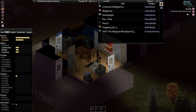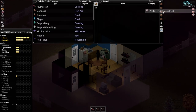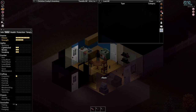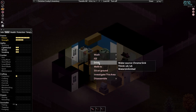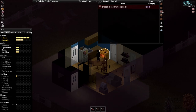We're thirsty, feeling sad, and could eat. Let's get the pasta off the floor, put it in the oven, and turn the oven on. Fill your mug with water while you're here. Keep your eye on the food at all times — you do not want to burn down one of your early houses.